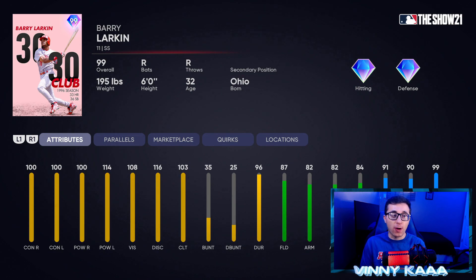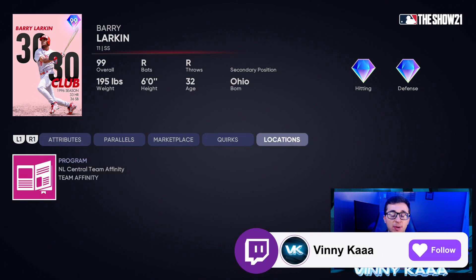At number 4, this is where the list gets extremely difficult — all these shortstops are great. Starting with 99 Barry Larkin at number 4. He has 100-plus hitting stats across the board: 100 contact against righties, 100 against lefties, 100 power against righties, 114 against lefties, and over 100 vision, discipline, and clutch with a glitchy swing. Good fielder: 87 fielding, 82 arm, 82 arm accuracy, 84 reaction time, with 91 speed and 90 steal. Unfortunately no secondary positions, so he can only play shortstop without a big fielding dip.